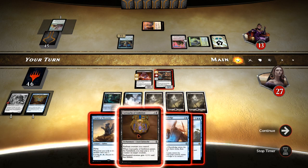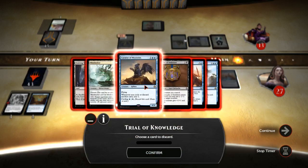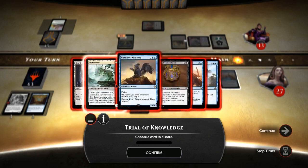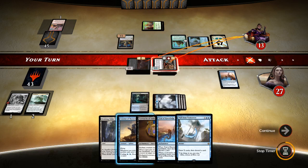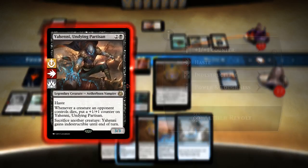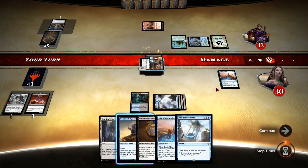How do we want to do this? I guess we Trial of Knowledge and see what we get. I think we'd get rid of the Mind Melter for right now. Let's just go ahead and attack, and if he blocks Yehenny, we can sacrifice the other creature and get indestructible. That worked out okay, we're up to 30.